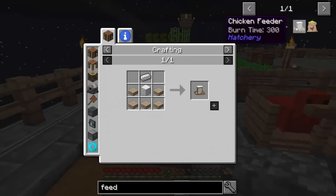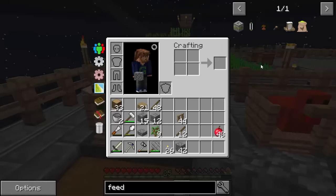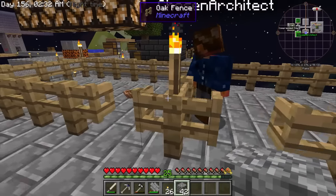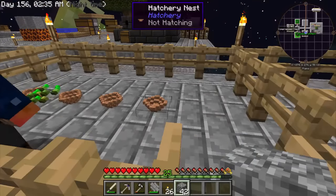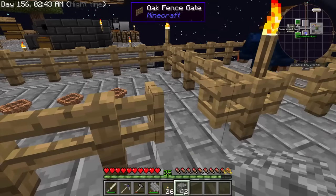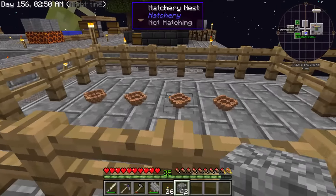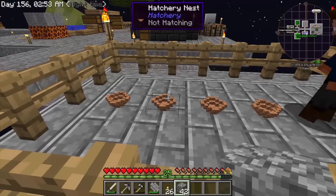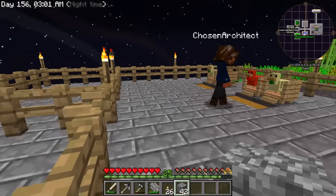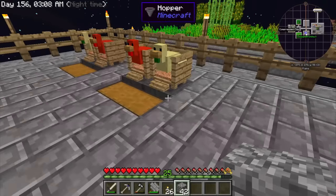Giving them seeds will not help them go any faster in the nesting pin. There is a chicken feeder which is part of the hatchery, but that's for the ones walking around. There's also a nursery monitor — say if you want this side to only have baby chickens, you place a nursery monitor and when those are full-grown it'll throw them over to the other side and leave the babies on this side.